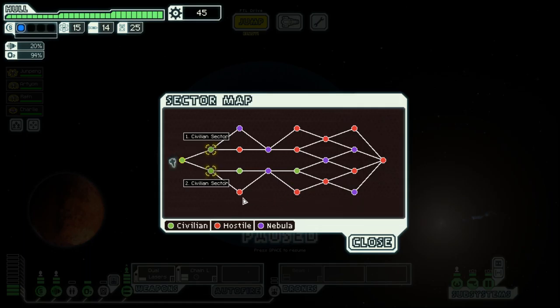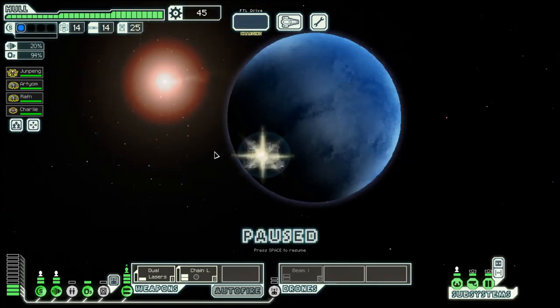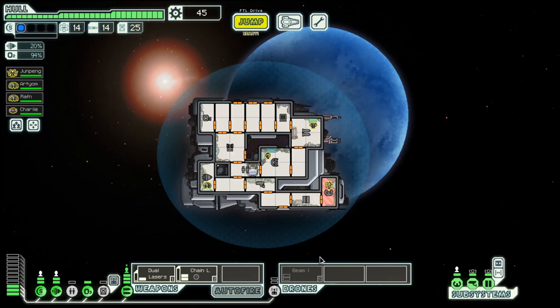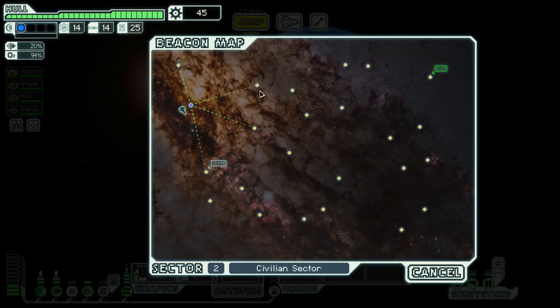Hello boys and girls, my name is Otis here and welcome back to season 34 of my FTL series in the NG Trueser Layout C, where we managed in the last sector to get a second weapon, which is quite nice.